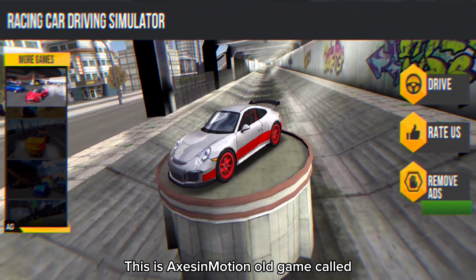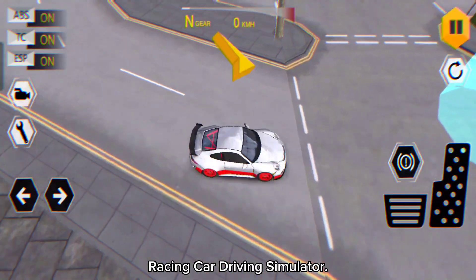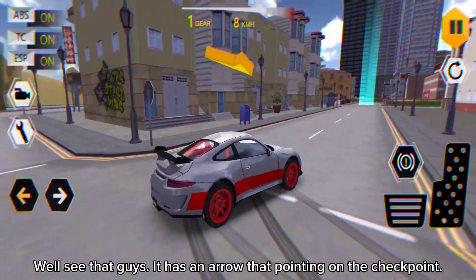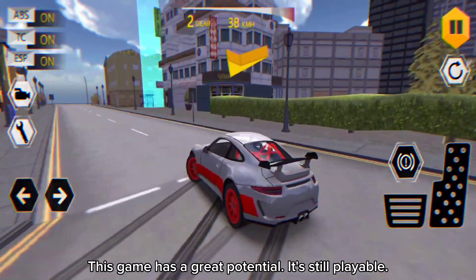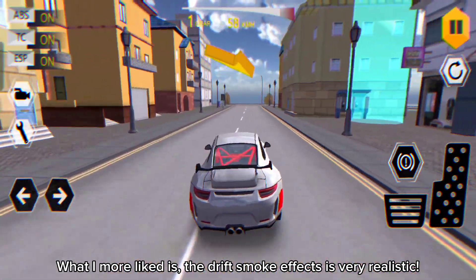This is Axa Motion's old game called Racing Car Driving Simulator. See that, guys — it has an arrow pointing to the checkpoint. This game has great potential, it's still playable. What I liked more is that the drift smoke effects are very realistic.